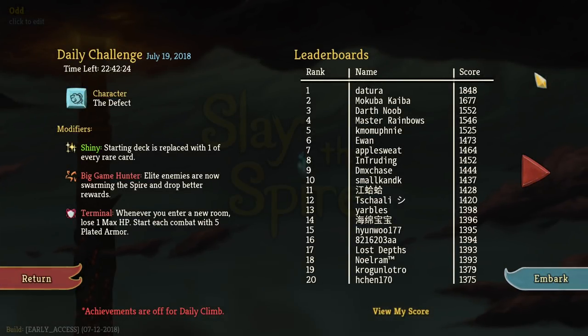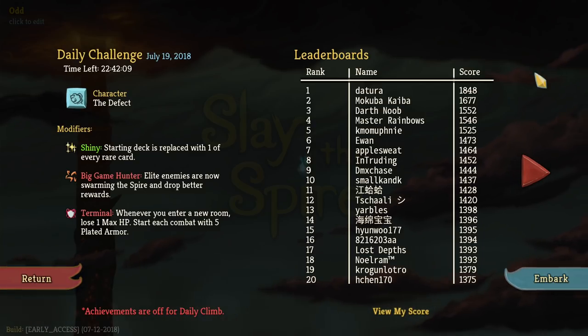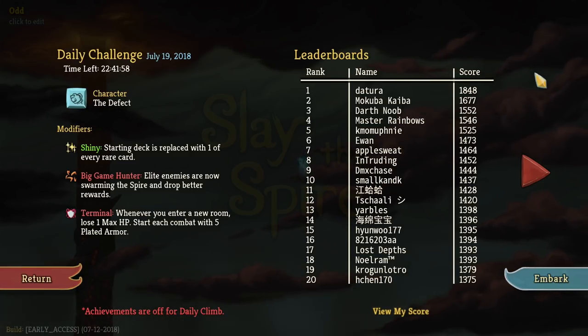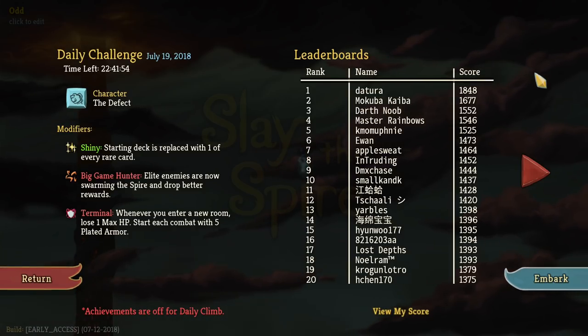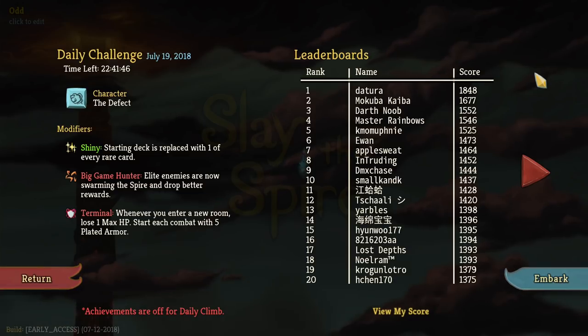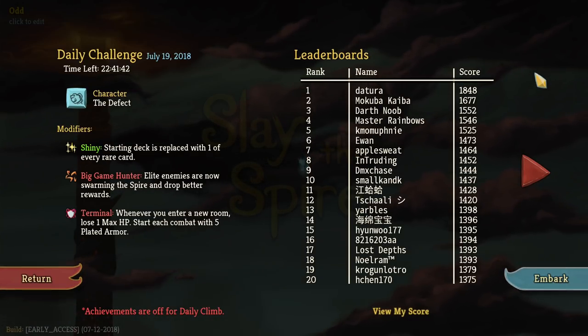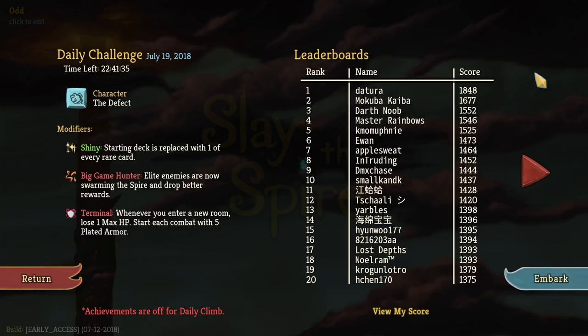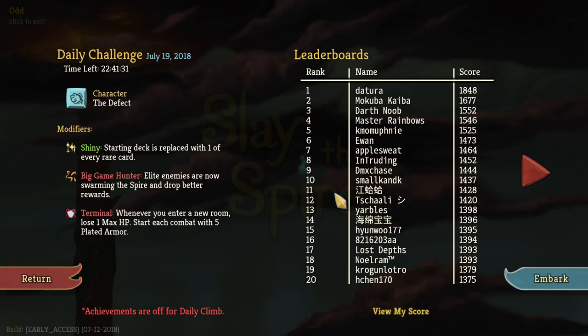Hey everybody, Christopher Odd here. Welcome back to another episode of the Daily Slay. This is the fourth one we've done — Silent, Silent, Defect. We've gone two wins, one loss. This one might even us out, I don't know. We're playing as the Defect again. The modifiers are: Shiny, so starting deck is replaced with one of every rare card; Big Game Hunter, so elite enemies are swarming the Spire and drop better rewards; and whenever you enter a new room, you lose one max HP, but you start each combat with five plated armor.